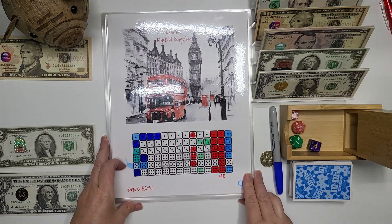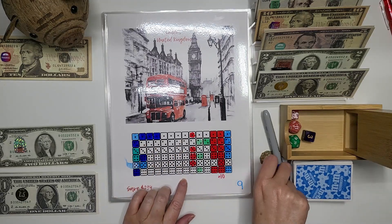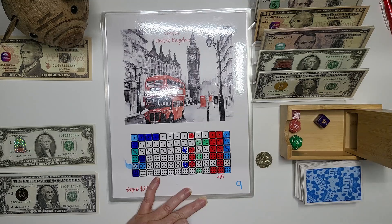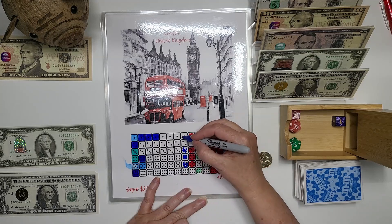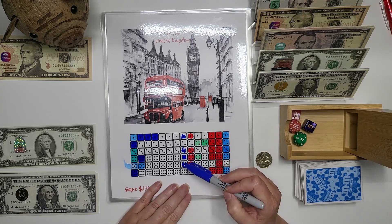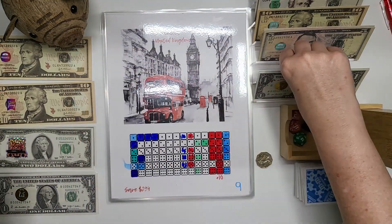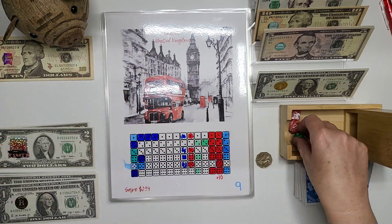Nine — we're doing this shut-the-box style again. We'll see how far we can get: three, five, four, one — five, we're out. So we have five, nine, ten, eleven, twelve, thirteen on this one. We put in ten, two, and one.